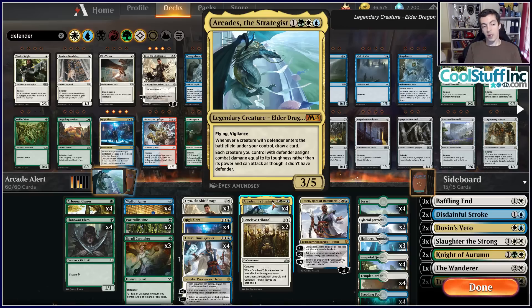Arcades has a lot of abilities as well. Whenever a defender enters the battlefield, draw a card — insane. And then each creature you control with Defender assigns combat damage equal to its toughness rather than its power and can attack as though it didn't have Defender. So your 0/3 wall turns into a 3/3 attacker, which is pretty great.